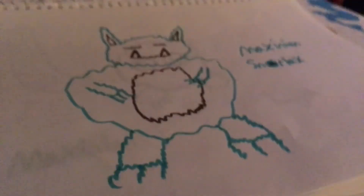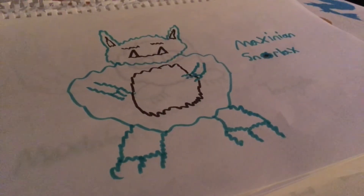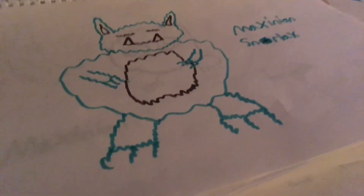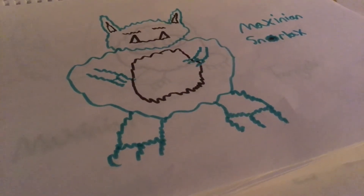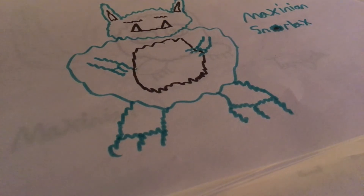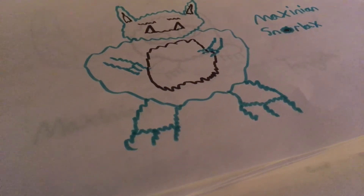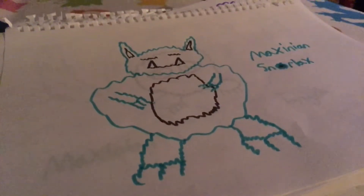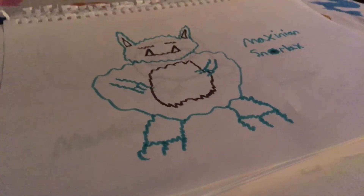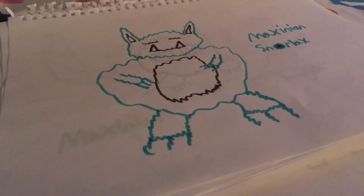Maxenian Snorlax got super fluffy. I'm not sure why I made Maxenian Snorlax since it's already super fat and could probably survive winter — though it's kind of like a bear so it would have to hibernate, even though it technically does that all the time. But I made it super fluffy, and homeless people sleep on its belly if there's one around them at night so they can stay warm.